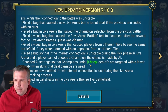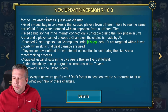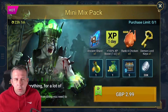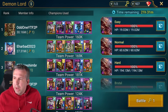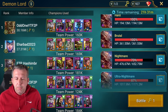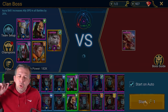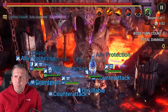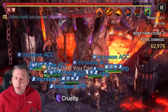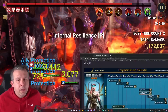Changed AI settings so that champions under sheep are targeted with a lower priority. I'm not seeing it anywhere at all. I'm going to run my clan boss team - I'm on my free to play here. My clan boss team for the last week has consistently done 27 to 30 million damage every single run against void. Let's see what this one does.